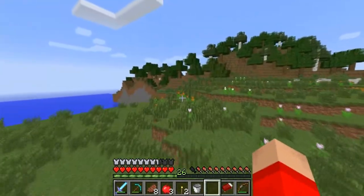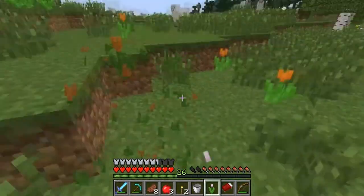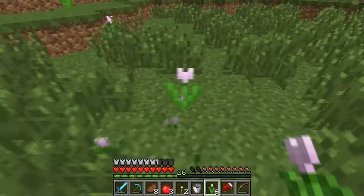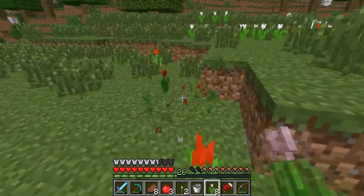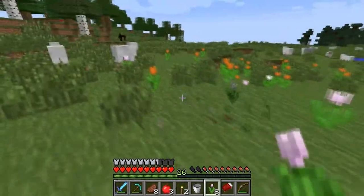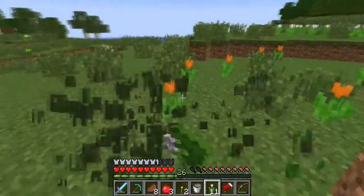Oh yes, tulips! Sweet — Dutch tulips! Thank you, newly generated plains biome, I really needed a few of these. I believe there aren't any blue ones — that sucks a bit, otherwise you could make the Dutch flag. That would actually be pretty cool. Maybe I should make some huge tulip fields next to my new building, my biome house, because the tulips are actually spawning in the plains biome. There's a horse over there. There's a lot of orange — it's my favorite color.